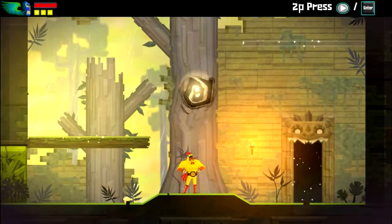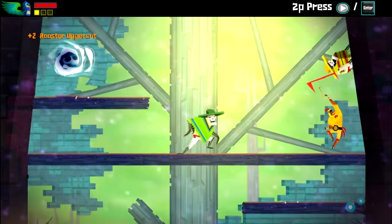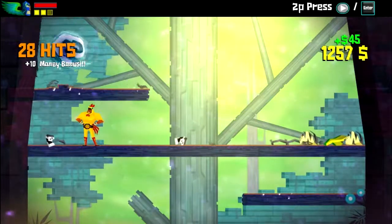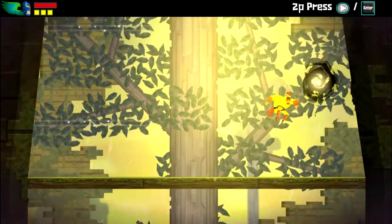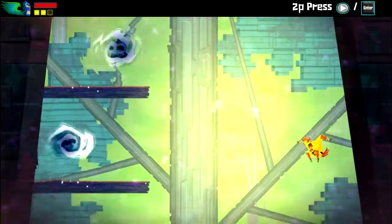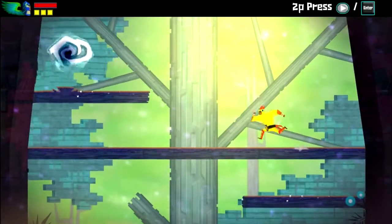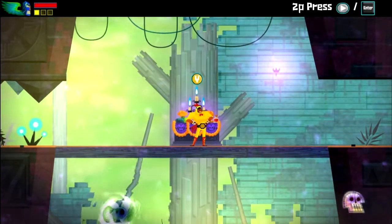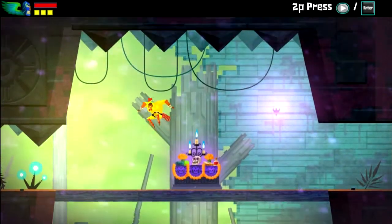Now we've gone through there. Through these portals we can change up the platforms. Sometimes you don't want to change up the platforms, as evidenced there. The only problem with using the analog stick is that sometimes the game isn't 100% sure which direction you mean when you're trying to do a special. Have we got enough cash to... we could buy the respawn boost, but that's pointless, so let's not bother.